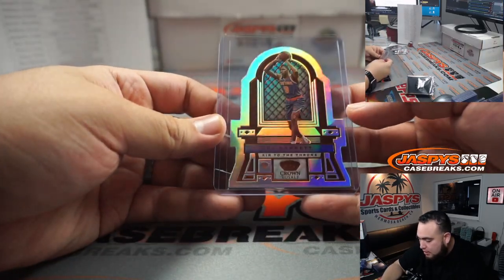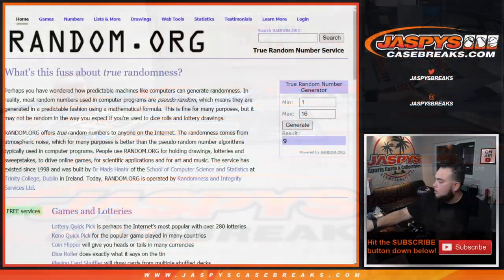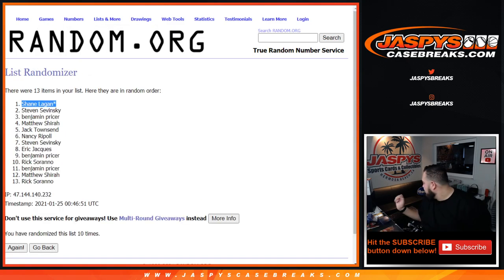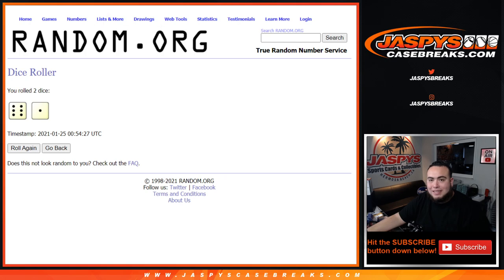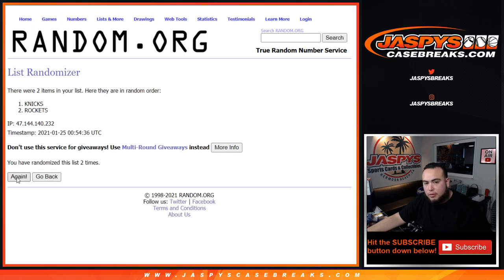We have one randomizer to do — between the Knicks and the Houston Rockets. Quick two-box break; remember the next one's in the store — we can get it rolling from a fresh case. Roll it — six and a one, seven times, good luck. One, two, three, four, five, six, and seven — staying with the Rockets at the top after seven times! That was the Crown Royale two-box break, Pikachu number one on JazzysCaseBreaks.com — let's get the next one rolling.